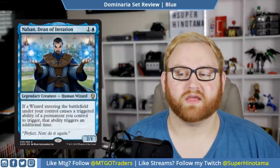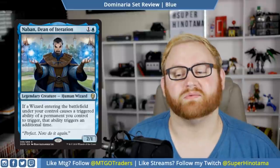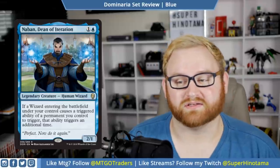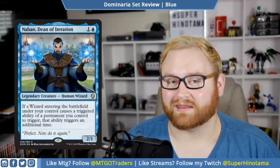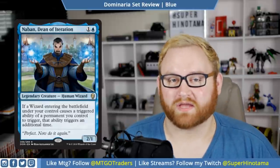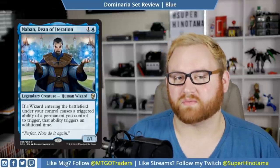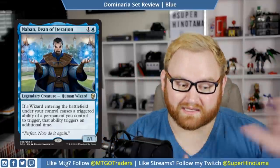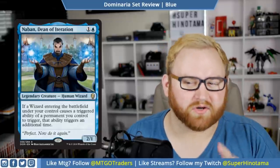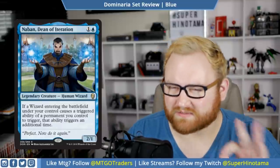We have Naban, Dean of Iteration. This is a two-mana 2/1 human wizard. If a wizard entered the battlefield under your control causes a triggered ability of a permanent you control to trigger, that ability triggers an additional time. This is a very interesting card and a good indicator that there might be a solid wizard tribal deck in standard. In draft and sealed, this is just a two-mana 2/1 with a secondary ability if we have other wizards. It is a rare so we're not getting multiples, and there aren't a ton of wizards to pick from in draft and sealed.